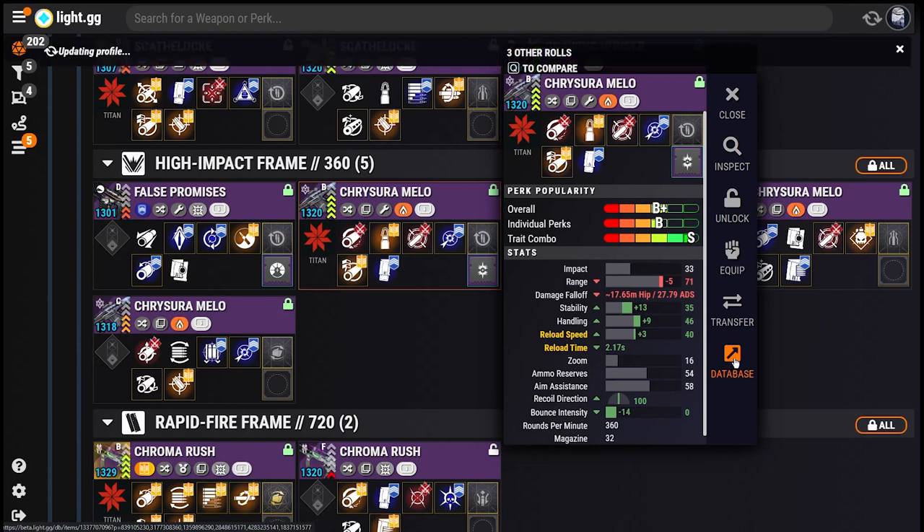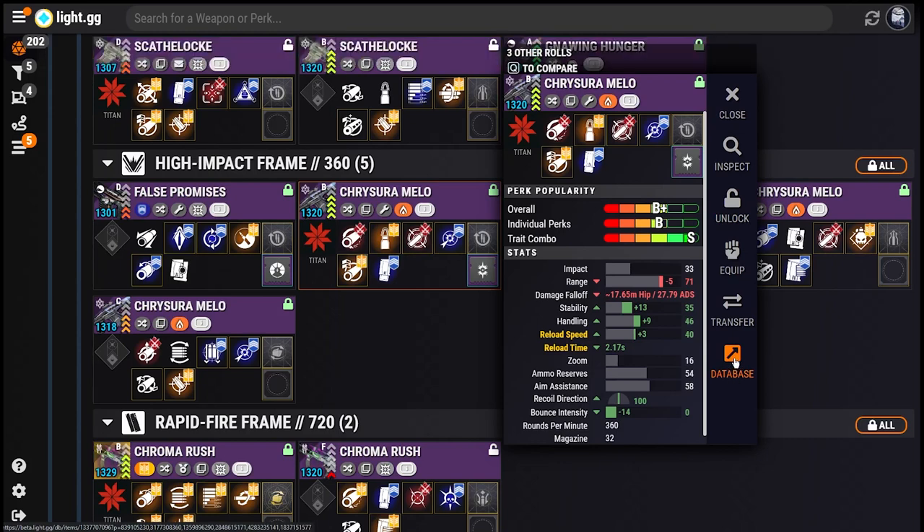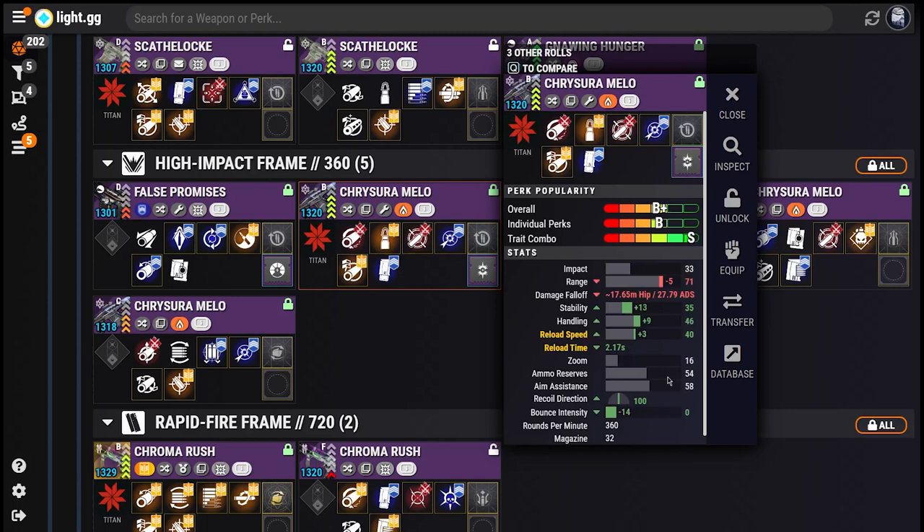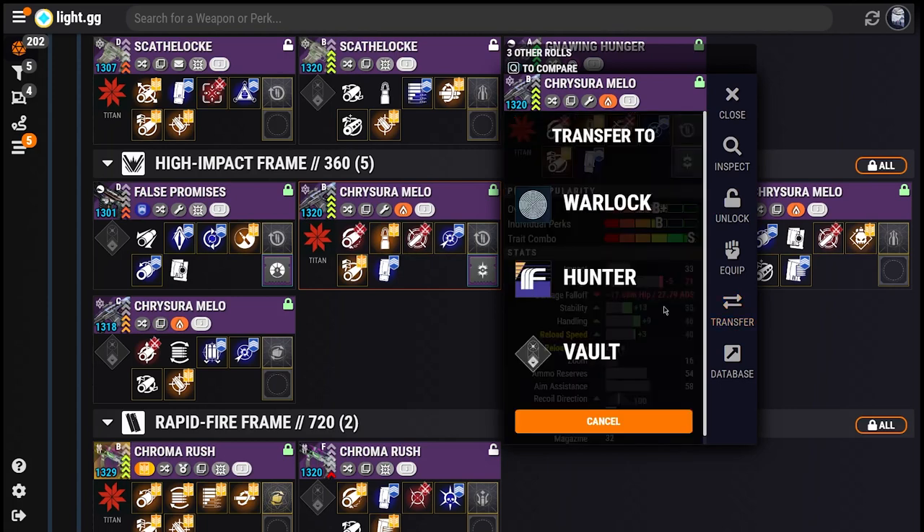The sidebar of the Weapon Preview is home to several other new chunks of functionality, including the ability to equip, transfer, and pull Rolls from the Postmaster. Up until now, the Roll Appraiser really only allowed you to lock or unlock Rolls, so being able to actually move them around in-game, all within the same app, is a huge step forward.